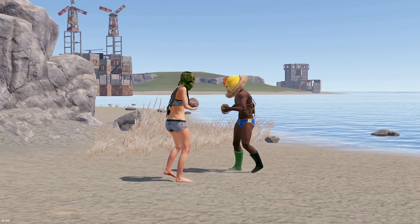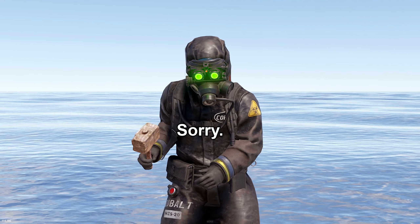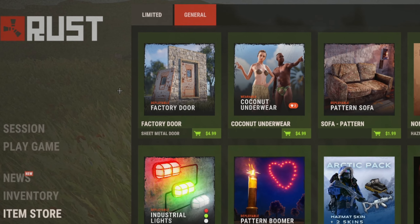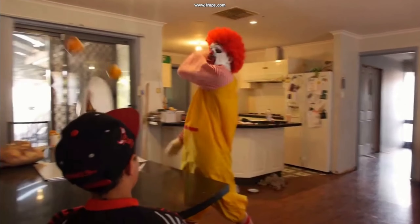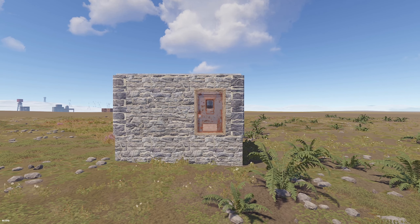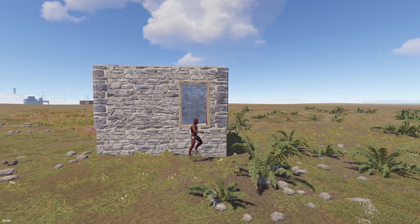So grab your questionably prescribed methamphetamine and let's dive into the world of paying to fun. Now Rust as a whole can offer quite a variety of silly activities for you and your friends to participate in, but one of the best ways you can get ahead of the worse off players is to buy the factory door skin. The great thing about this door is that for only half an hour of a minimum wage job, you can have your very own peephole to the wild west and beyond.